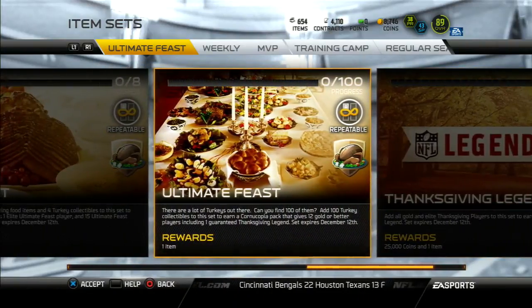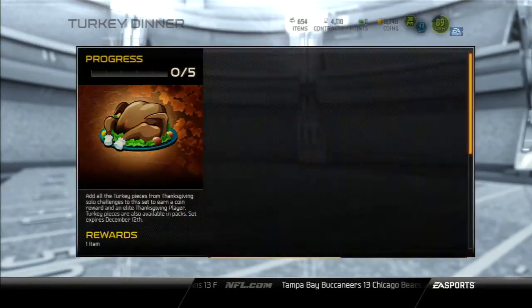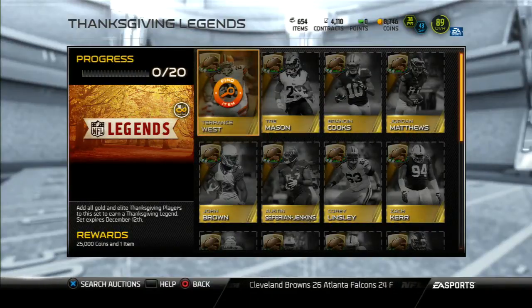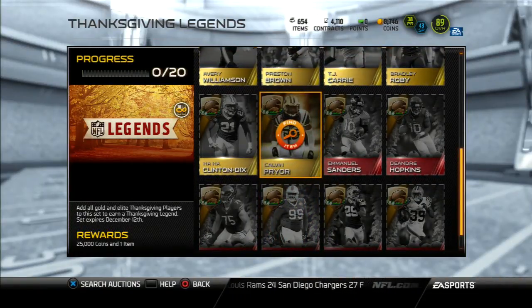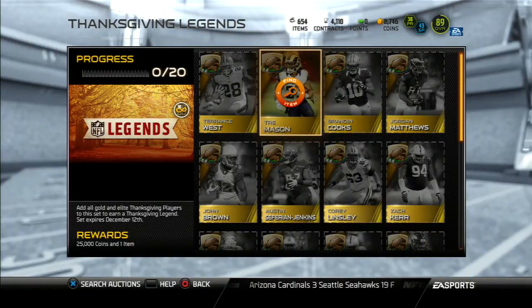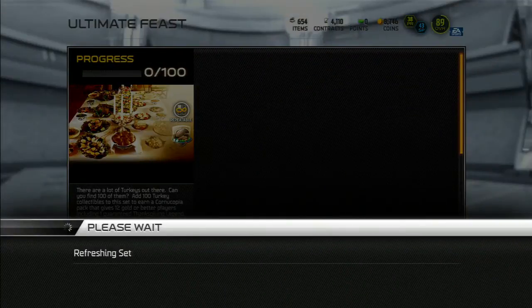The Thanksgiving Legend set — the three I'm most interested in are turkey dinner, feast, and Thanksgiving Legend. You do the turkey dinner collection and it gets you an elite Thanksgiving player, so you can transfer that over to the Thanksgiving Legends collectible set to get a Thanksgiving legend. You have six elite Thanksgiving base players, and checking out the rewards you get 25,000 coins. As you know, this year in Ultimate Team you don't really get that many coin rewards doing a set. The Ultimate Feast is going to be a grinder — you're gonna have to grind for this one.